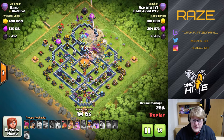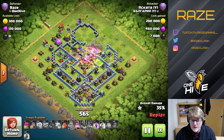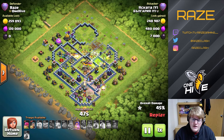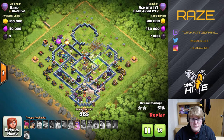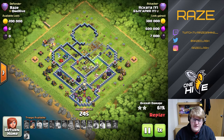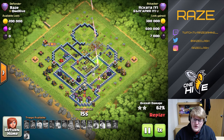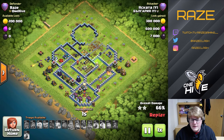The Warden ability was used a little bit quick, so the Warden isn't going to help with the Giga Tesla damage. The blimp was also placed a little bit strangely, so it's not going to be able to get the Inferno Tower and the Eagle as it should. Even with that, getting the Inferno Tower in the blimp would have left the Queen and the Scattershot up, which probably would have been too much for the rest of the army. Everything went into the base and got to the Town Hall, but it just split across two angles — they went through the right side area and the center of the base, and couldn't maintain one cohesive group, so they couldn't get through the entire base.